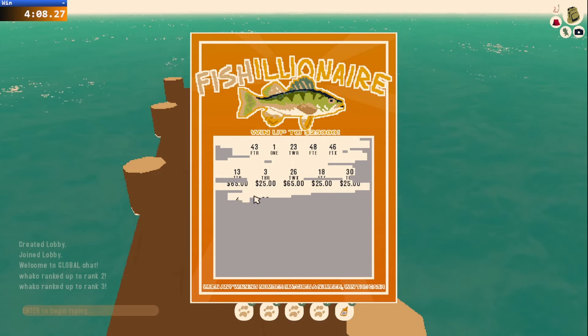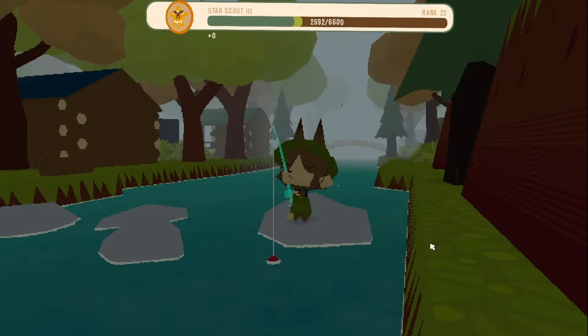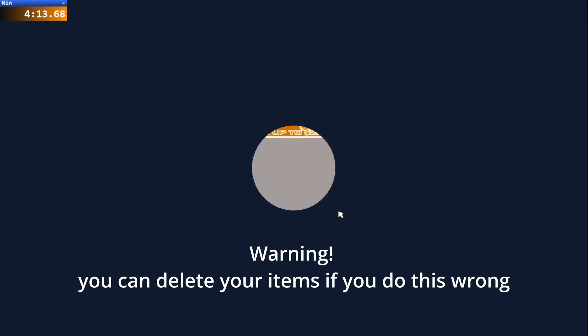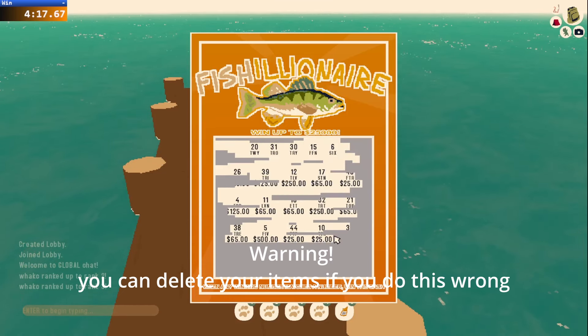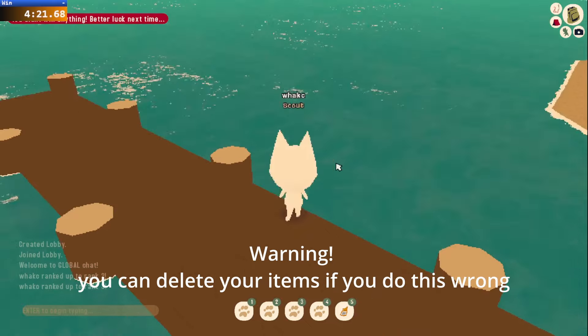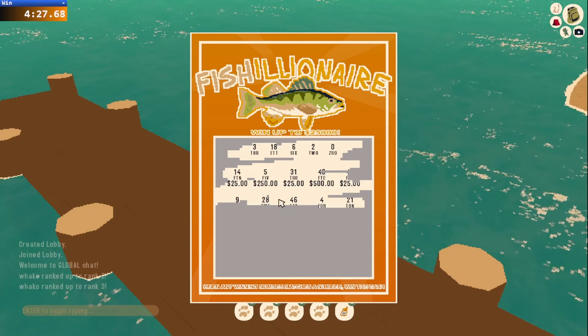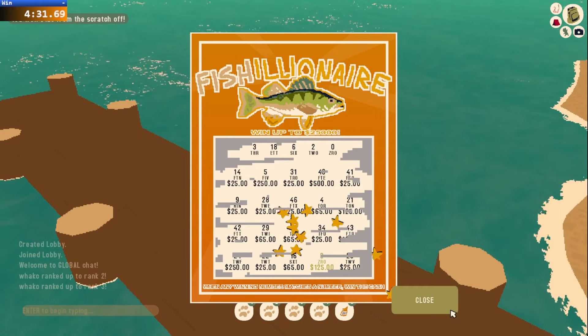You have little scratch-offs where you match the numbers and you win some money. And so if you jump in the water at the exact same time that you do this scratch-off and this interface comes up, you can swap the item that you're holding once you respawn. And then once you do the scratch-off, it won't delete the scratch-off. So you basically can infinitely gamble and just get infinite money.